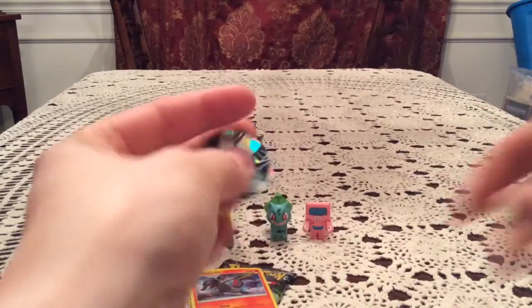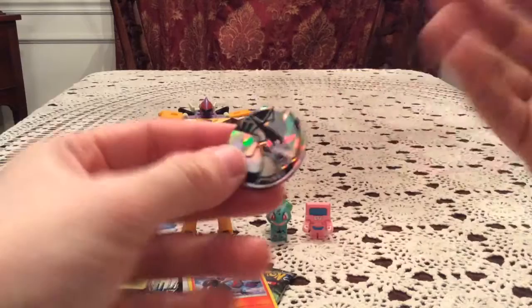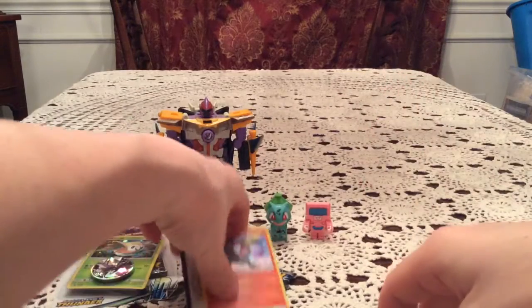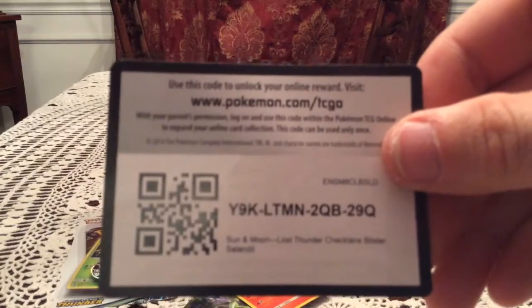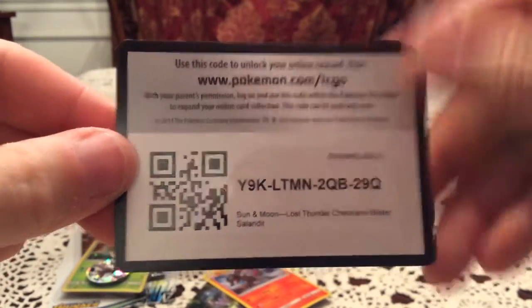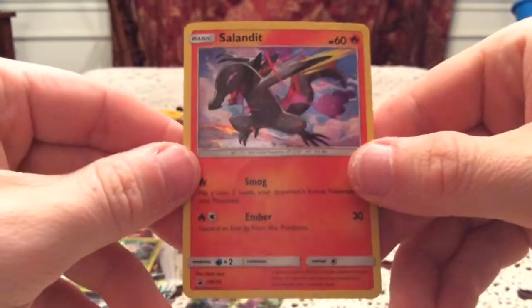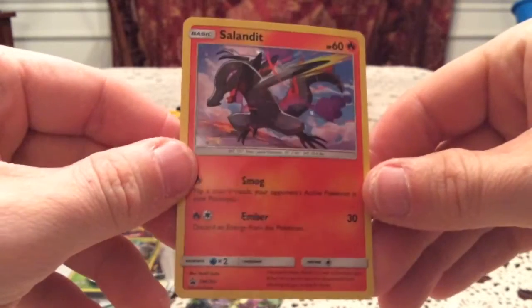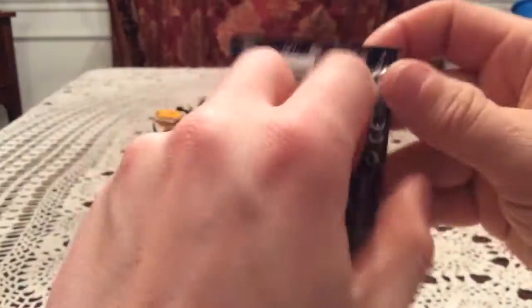First up is the Lugia coin — pretty nice Lugia coin, but it is just a coin. We have the code card, which I will flip around to give to you guys because I don't need more than one of these. And we have the Salandit promo — that code card should get you the promo on the online game. That is SM154. Very, very nice. And our one pack of Lost Thunder.